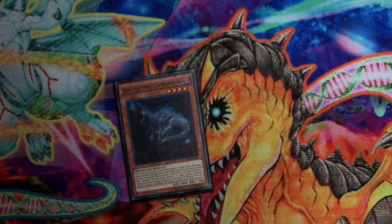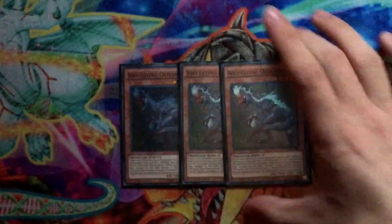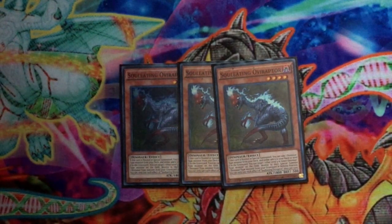Starting off, three Soleil and Obrafter — one of your main searchers of the deck. Not much needs to be said about him to be honest; he's just your main searcher and your main Foolish Burial of the deck as well, so he's pretty much just Stratos for the deck.